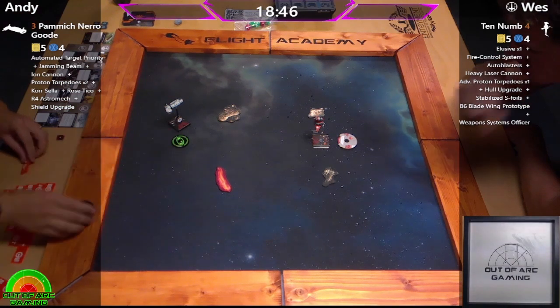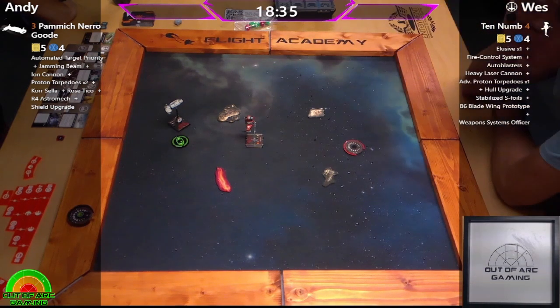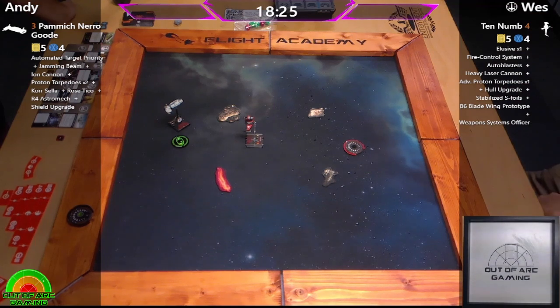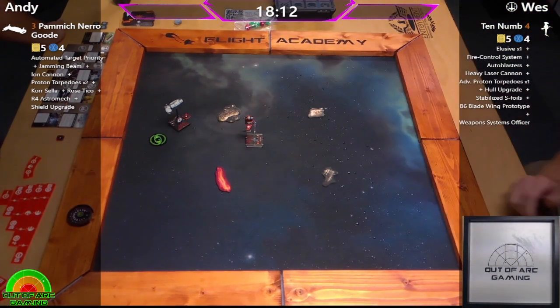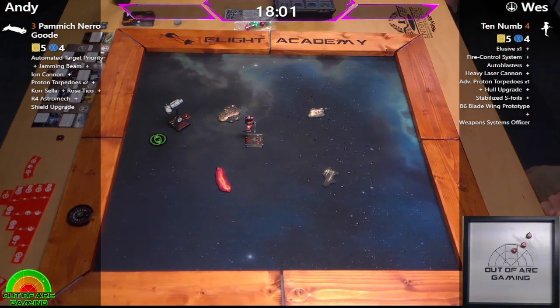The S-Foils on the B-Wing are probably the best variant — they are ridiculous. Especially when you've got all of those tools at your disposal: two cannons, torpedoes, Fire Control System — it's just crazy. And a gunner slot of all things. I love Ten Numb, I love B-Wings. A couple of weeks back I flew four B-Wings against your brother, and it was kind of brutal what they did to his stuff, but he's moved away to uni so I don't mind.